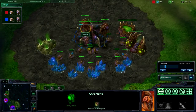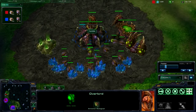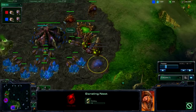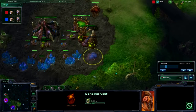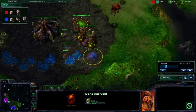He has an overlord scouting me and I'm going to use that to my advantage. Let's pause here — how could you possibly use scouting information that he has to your own advantage? I am now dropping a baneling nest in his overlord's vision. If we go to his camera, he is well aware that I am dropping this baneling nest and if he doesn't want to die to banelings he's going to have to prepare accordingly.